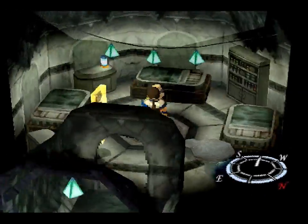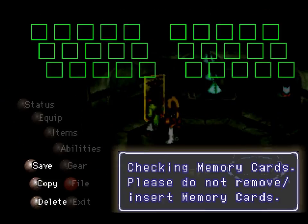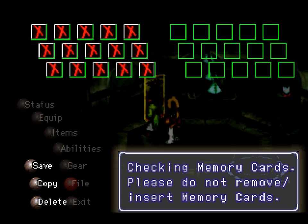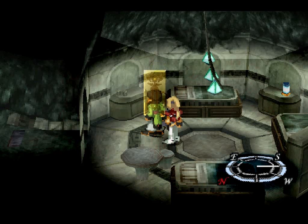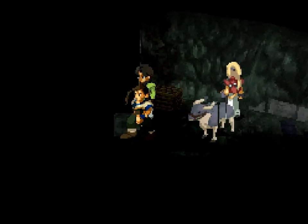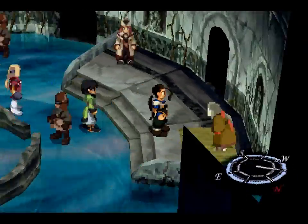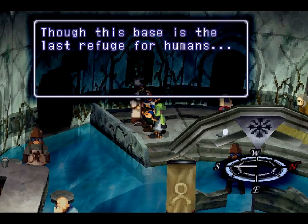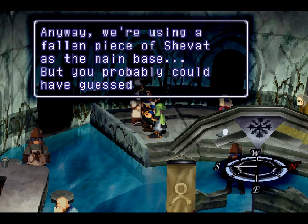Snowplanes. But this looks like Shivat. Let's go ahead and save it. Let me check the time — I forgot to set my timer. Let me see how long I've been going. Okay, we're good. So let's start exploring this place. The world has opened up again. Hey, cow thingy. Though this base is the last refuge for humans, as you can no doubt see, we have almost no supplies. Anyway, we're using a fallen piece of Shivat as the main base.